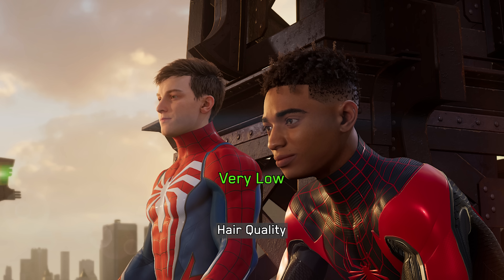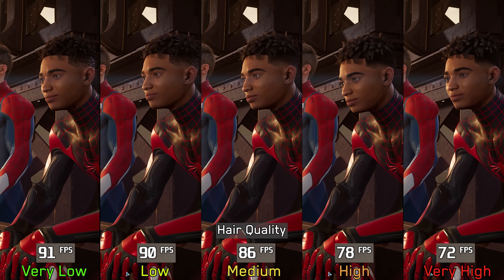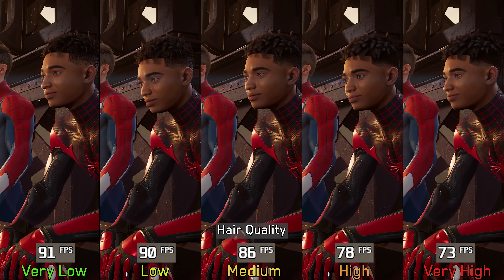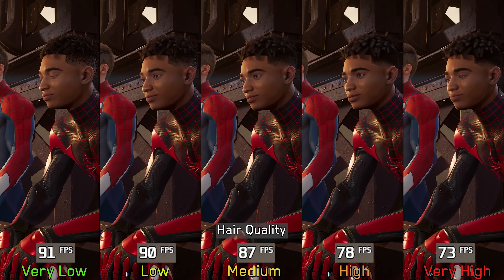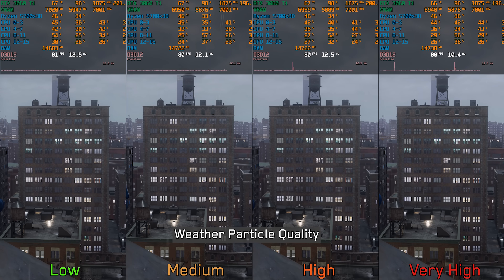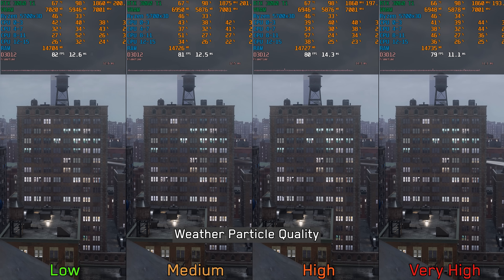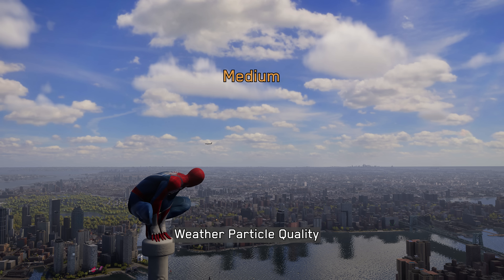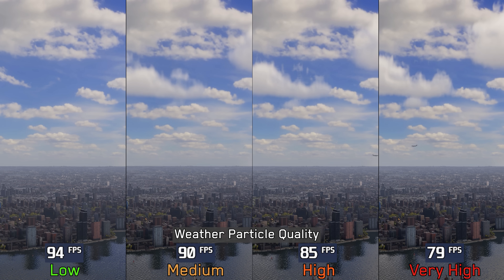Next, we have hair quality, which controls the density and quality of the main character's hair and can be quite demanding at higher levels. Going from very low to medium costs around 5%, to high 13%, and to very high 19%, so I recommend medium. Moving on to weather particle quality — this setting affects raindrop density and also enables volumetric clouds when set to medium or higher. Going from low to medium costs around 4%, to high 9%, and to very high 15%, so I recommend medium.